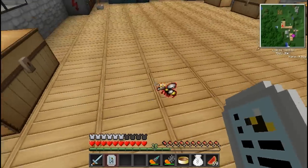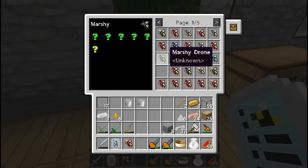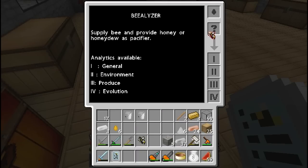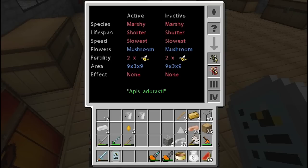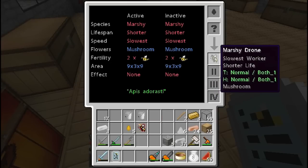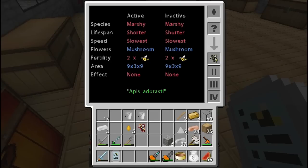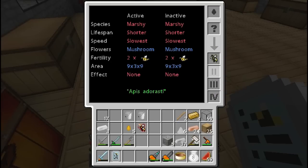Let's try something else — let's take the Meadows princess and a Marshy drone. Put that in. This tells us that flowers for the Marshy are mushrooms. That's right — in the Marshy area, which is like swampland, it tells us the flowers that it uses are mushrooms. So that's helpful if you're stuck and don't really know. That's very useful.